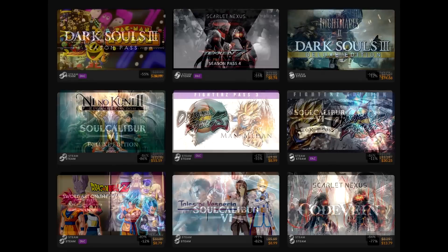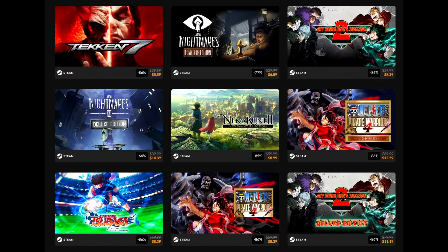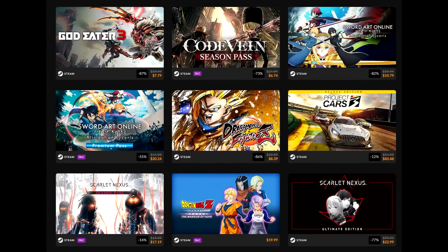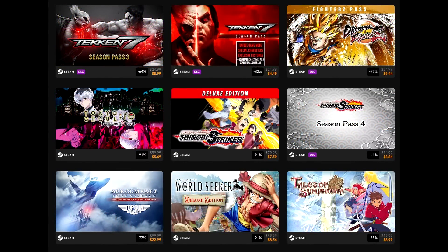Elden Ring is 13% off at $52.08 — I imagine most of you guys already have that. DBZ Kakarot is $13. Dark Souls 3 is not on sale at $60. Naruto titles are on sale as well, so go check it out. A lot of good deals as part of the Bandai Namco publisher sale. Ace Combat 7: Skies Unknown Top Gun Maverick Edition is also $17.24.